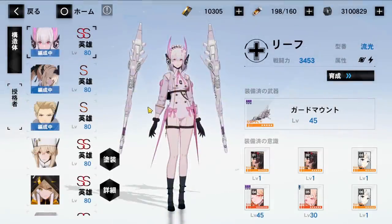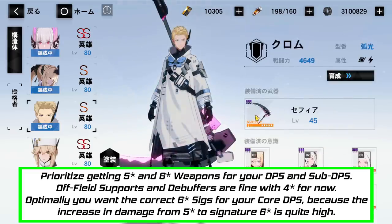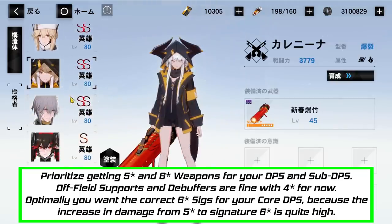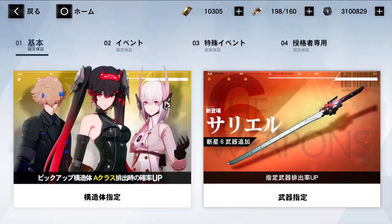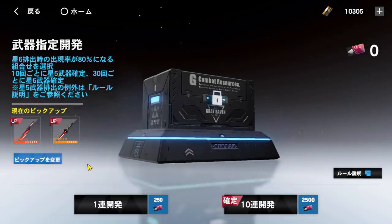Next up are the weapons. Your end goal is to have 5-star or 6-star weapons equipped on all your used characters. Your DPS and sub-DPS have top priority. Support units and off-field debuffers can be kept at 4-star weapons until your DPS units have their 5-stars and 6-stars. 5-star weapons are obtained from the weapon gacha and co-op; 6-stars are exclusive to the weapon gacha. Most players won't be pulling much outside the beginner banner because they're saving for Alpha, so they won't have many 5-stars beyond what the game gives from the tutorials.